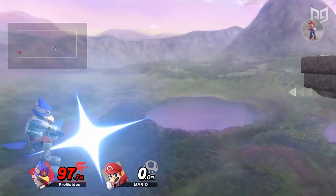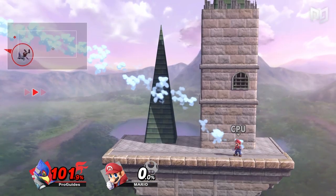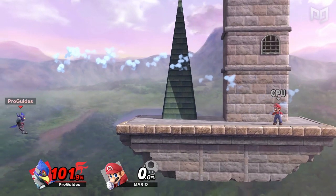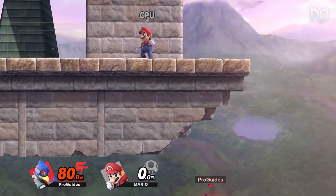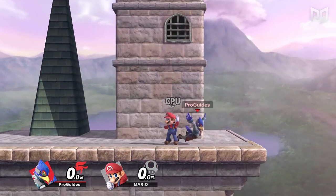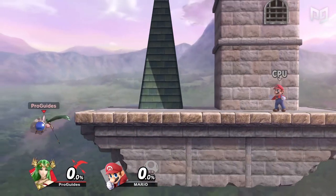Before you can take stocks, you gotta make sure you can keep your own, and you're not gonna be able to do that if you can't recover. At first, just getting to the ledge is gonna be enough, but as you and your opponents get better, you'll need to know more. Specifically, you've gotta know your recovery ranges. Pretty much every up special has all kinds of different ranges and angles that you can exploit. Knowing each angle is important, especially when they all have different vulnerabilities.